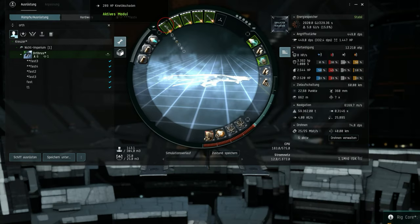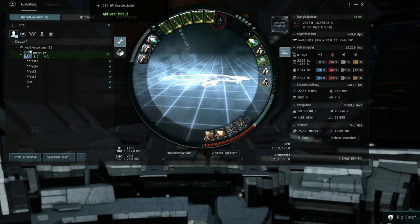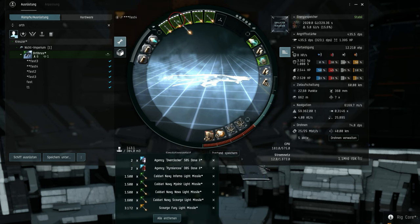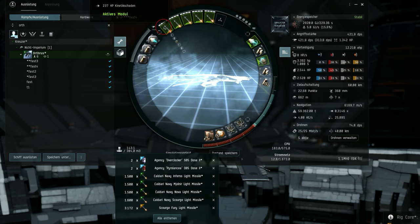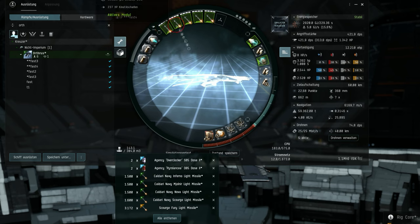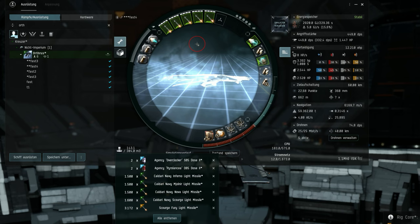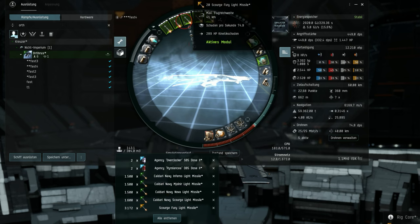I use rapid light missile launchers in my setup. With TAC-2 missiles, these launchers can fire up to a range of 41 kilometers, while Navy missiles allow for engagements above 50 kilometers. However, it's worth noting that Navy missiles have a negative impact on DPS. My preferred orbit range is around 30 kilometers, so the TAC-2 missiles are the perfect fit.